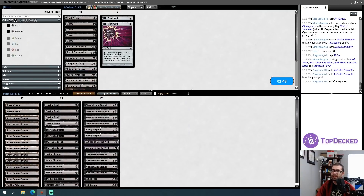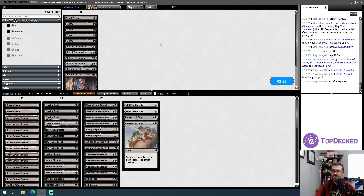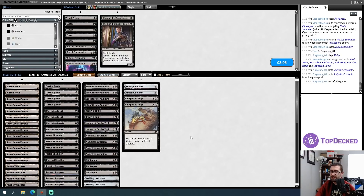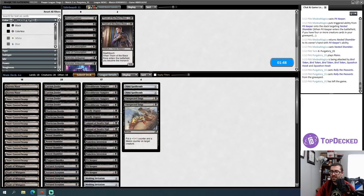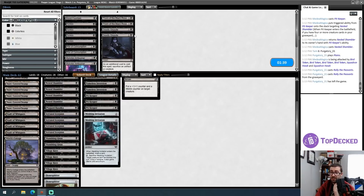A card I considered for the sideboard but didn't include was Suffocating Fumes — definitely feeling its absence. I probably want Spell Bombs to deal with Prismatic Strands, Faithless Looting-type shenanigans, and Battle Screech. I don't think I want to attack my opponent's hand. I like the lifelink angle — getting a four-or-larger creature outside Lightning Bolt range and equipping it feels pretty good. I don't know if I can hold the Monarch consistently. I'll try to board four cards and bring in Plagued Rusalka.